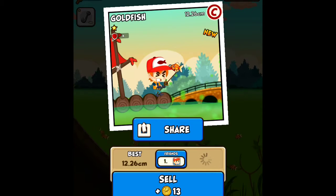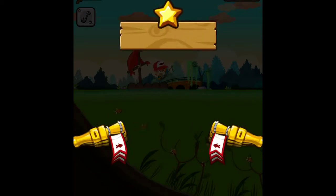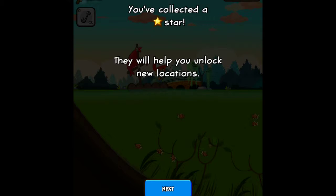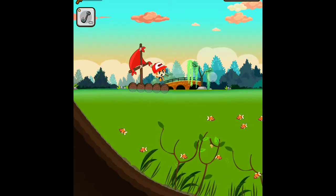Tada, it's fantastic! So now it looks like we can sell the fish. Now we have 2013 coins — cool. You've collected a star! Stars help you unlock new locations. Collect stars through missions, regular fish, and special fish. Alright, let's try this.